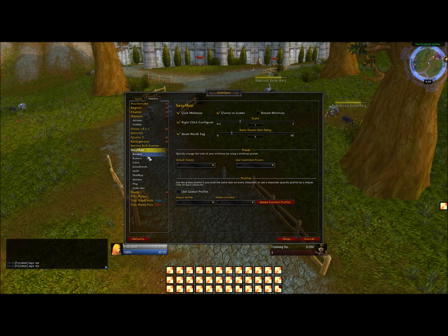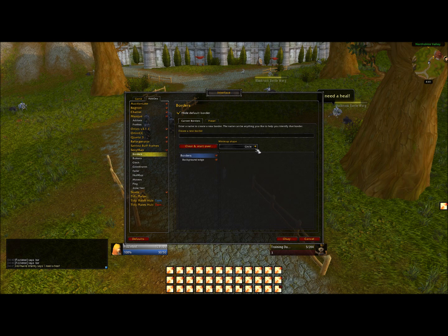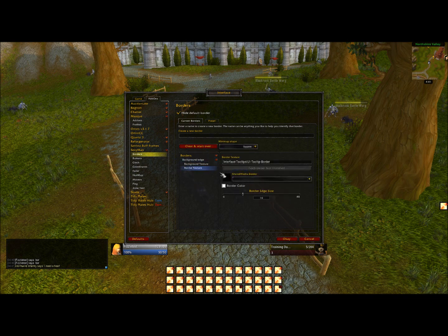Second thing you want to do is go to Borders. Use the drop-down box and make it a square, then enable it. Now let's choose the border texture — let's go with Tooltip Enlarged and make the size around 17.